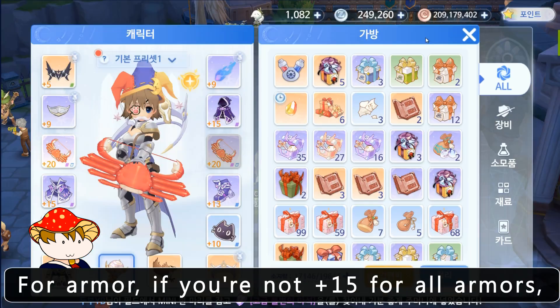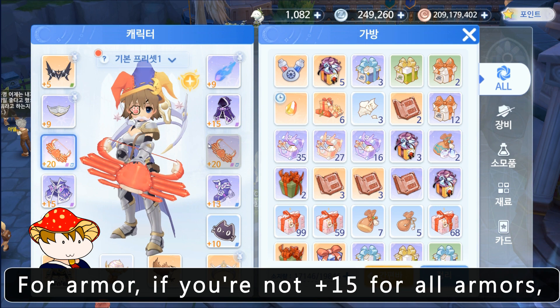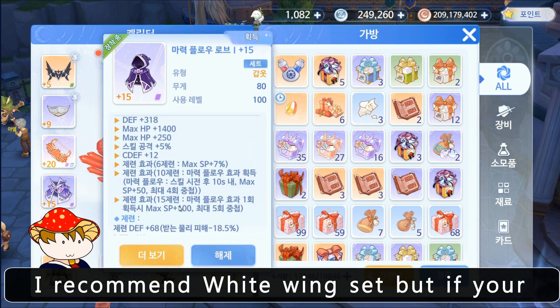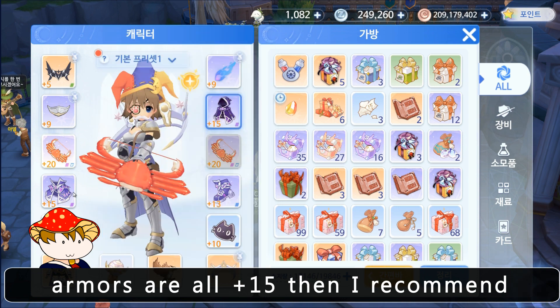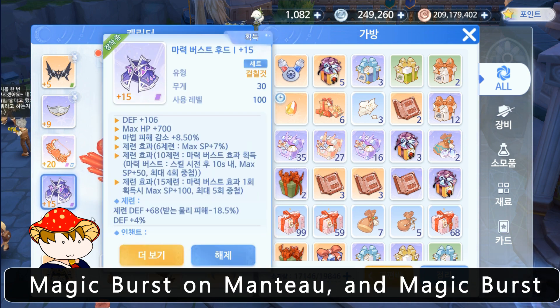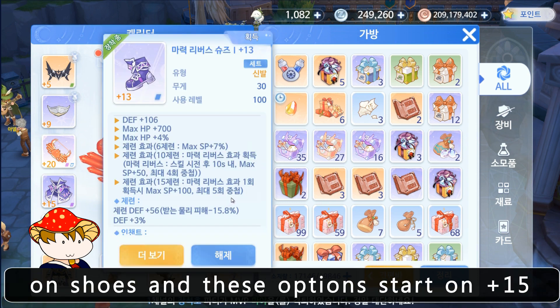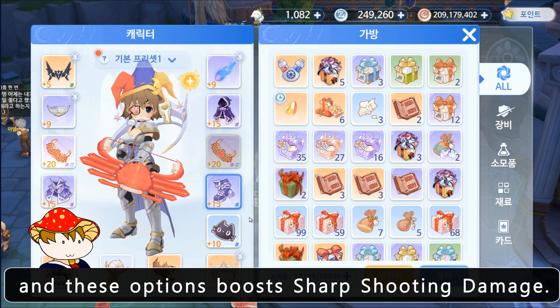Master those skills. For armor, if you're not plus 15 on all armors, I recommend white wing set. But if your armors are all plus 15, then I recommend the magic set — because magic flow on armor, magic burst on mantle, and magic reverse on shoes all start at plus 15, and these options boost sharp shooting damage.